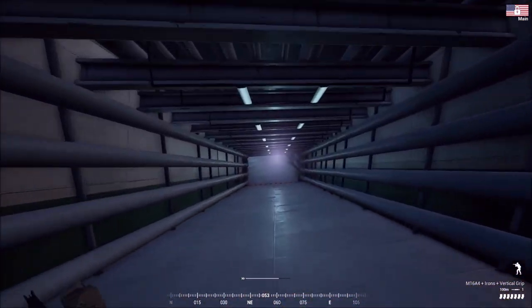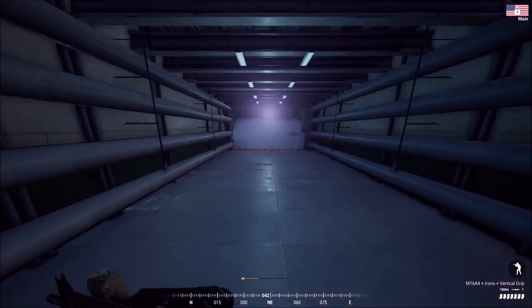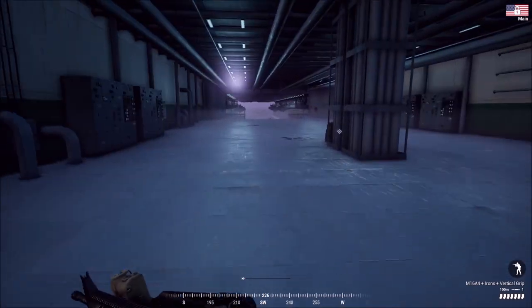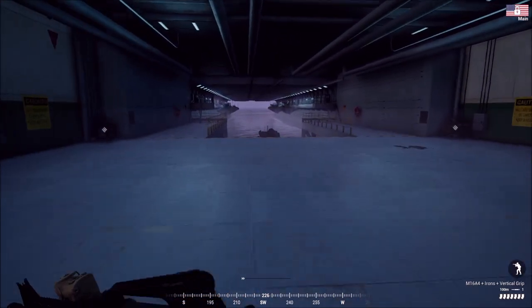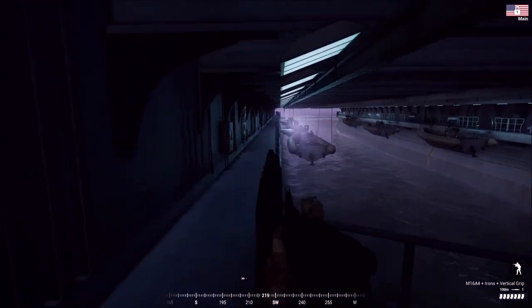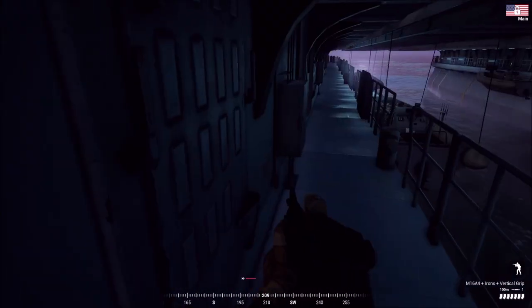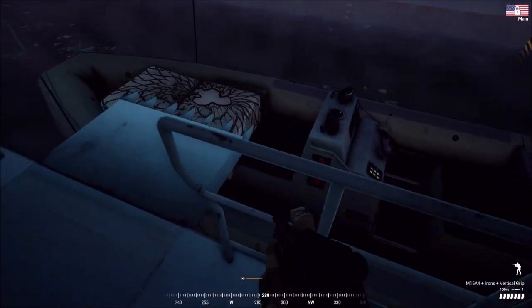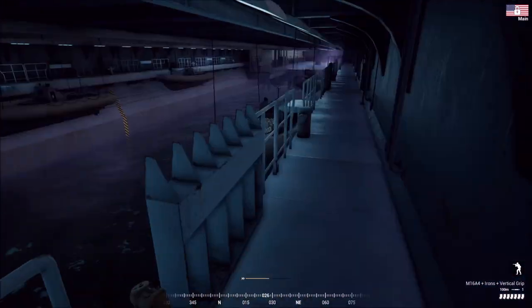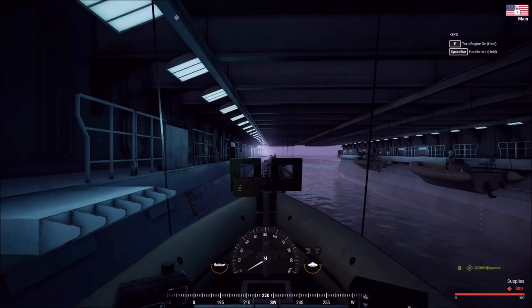We're heading down to the well deck — this is a really cool addition, I like this a lot. It reminds me of some of the Battlefield 3 and 4 maps that had ship-to-shore gameplay, like Noshar Canals. I can see RIB boats — let's take a look. We have a RIB with a Browning M2, another with two 240s, and a logistics variant. We're going to try out the one with the M2.